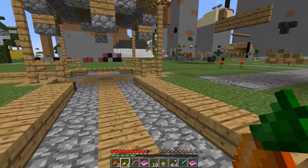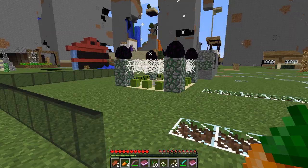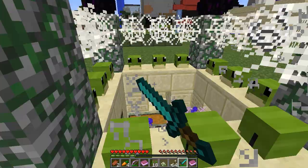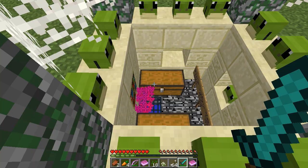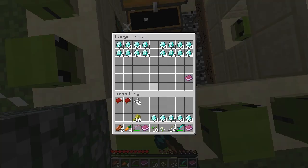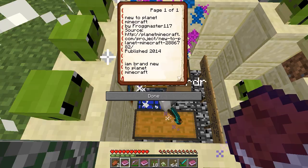There it is — that's so cool. Some of the maps just have custom fireworks spawners. There's a million diamonds in here. TMI Unlimited. Let's go down and see what map this is from. This is from New to Planet Minecraft by Frogmaster117. He says: I am brand new to Planet Minecraft. These are all his heads around here, probably. It's really cool seeing how different people make different things.